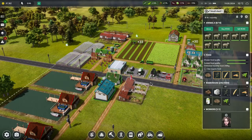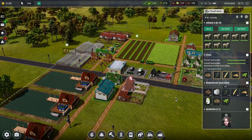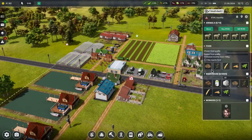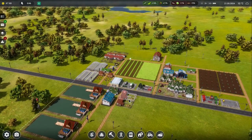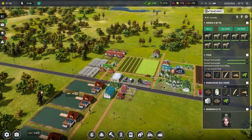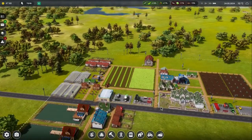The sheep are not happy about something — there's no food selected in this second pen. There's food there but it's not selected. We've got soya, wheat — what was the other one? Grass is the other one. We've got loads of grass, so everything should be fine — they don't know what they're complaining about.